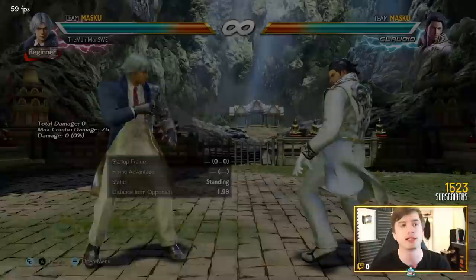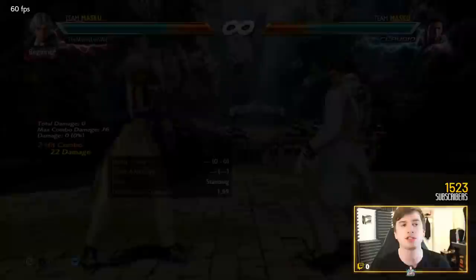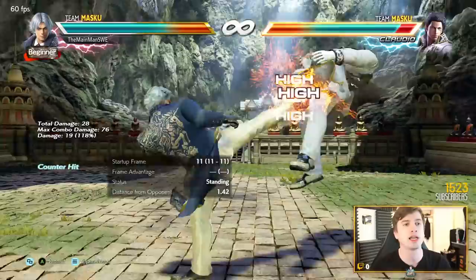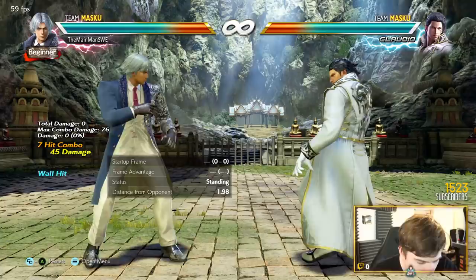In terms of counter hits, his magic 4 is stupid good. You can do single kick, double kicks, or machine gun kicks, free kicks, just to keep the opponents on their toes. Technical combos, but if you can do them, he gets very solid damage no matter what. Even with the double kicks, he converts into combo. Really good magic 4.